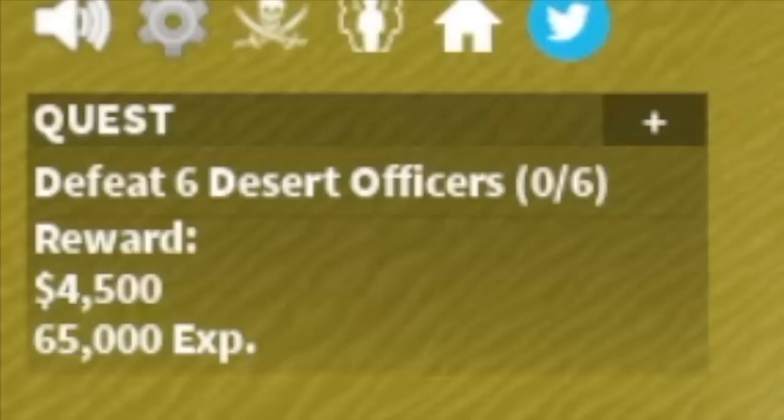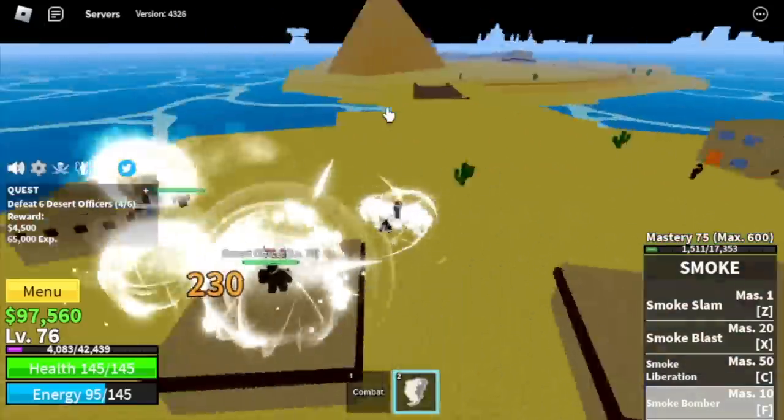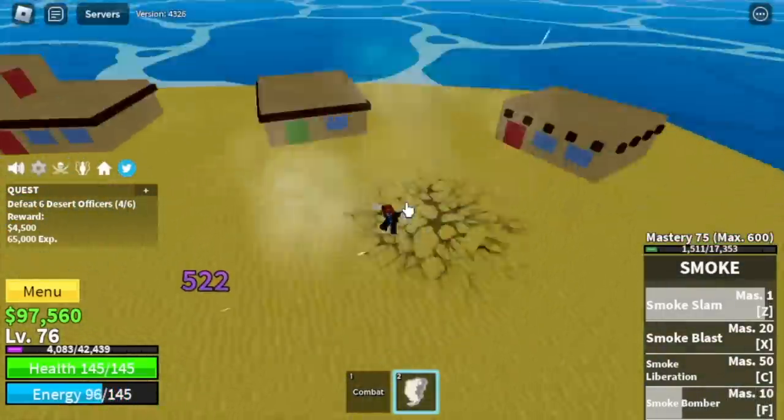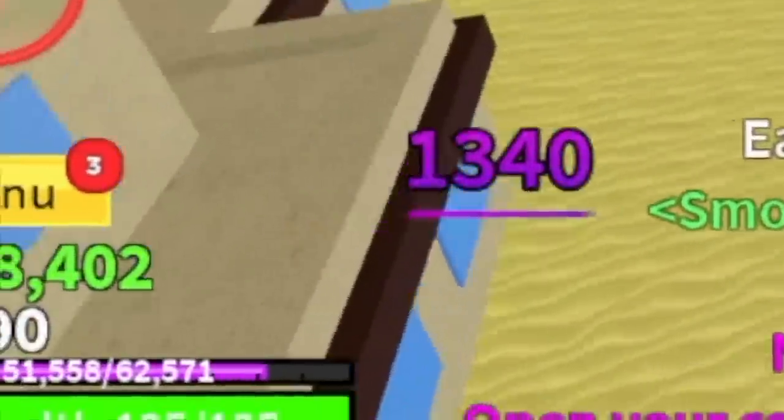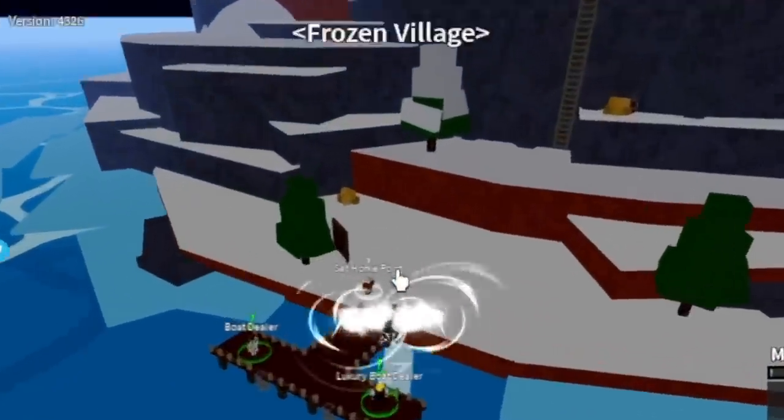At level 75, you will do the same strategy with the Desert Officers — lure with the F, defeat with the Z, X, and C skill. You're gonna do this until you reach level 90, and after that the next island is the Frozen Village.